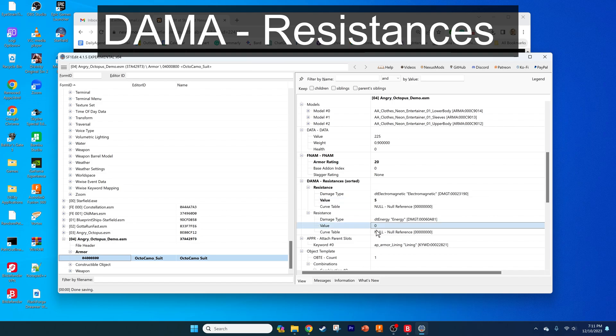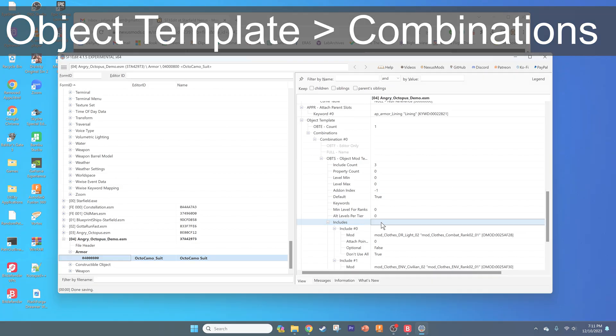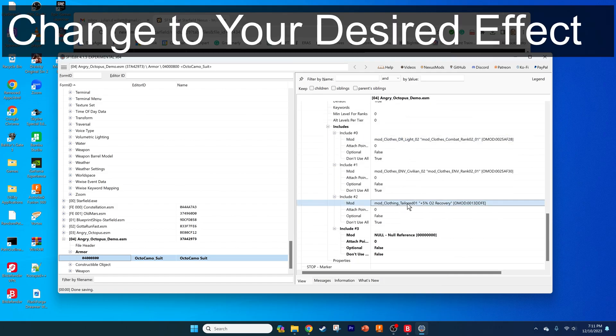Since Laughing Octopus had electronic tentacles, the pre-existing EM and ENERGY resistances make sense, but you can change the damage type to whatever you want. Under OBJECT TEMPLATE, COMBINATIONS, COMBINATION 0, OBTS INCLUDES, you can add buffs to your armor here. Given how terrifying our angry octopus is meant to be, we're going to edit one mod and add one additional one. Right-click on the right column in the INCLUDES row and click ADD to add a new add-on.